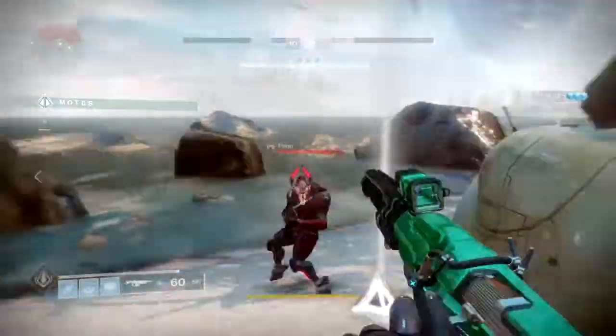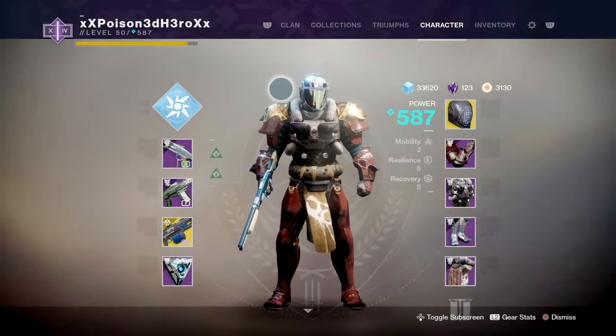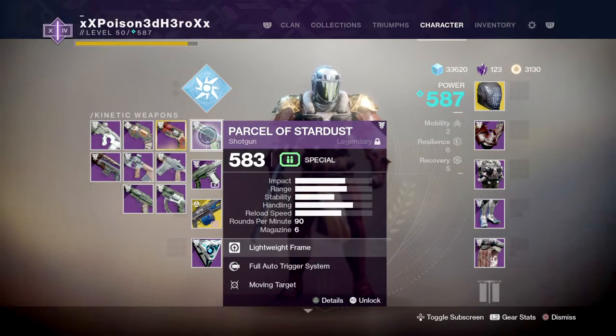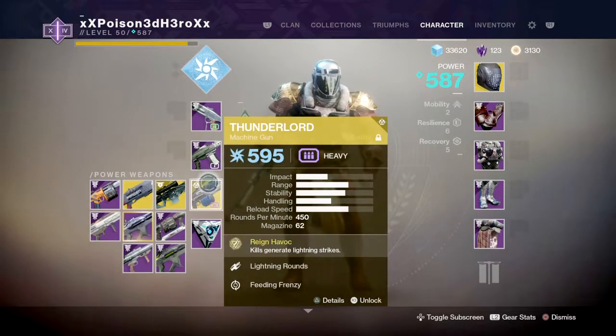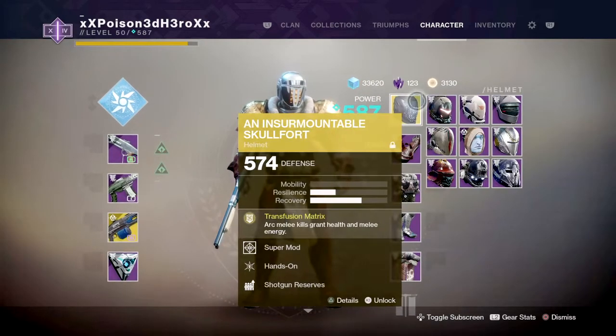For this build, you only need the new Striker Titan subclass and Skullfort to get things rolling. The new Striker Ballistic Slam allows you to do a small yet relatively wide-range ground slam similar to the roaming version, and can one-shot multiple red bar enemies if in close proximity. It's effective on the zone, but once used up you have to wait for it to recharge again.